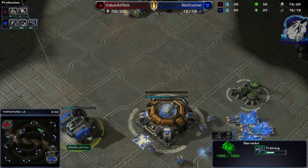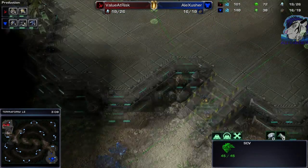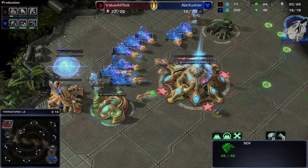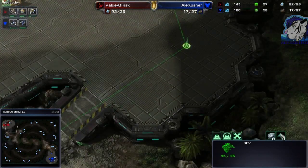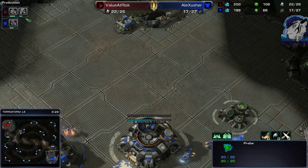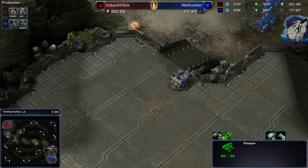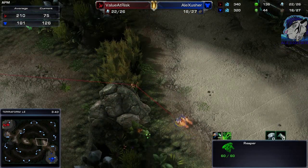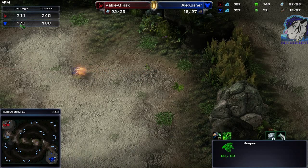We just see a reaper being produced, gas taken, standard stuff. There's a probe scouting around, seeing one geyser — no gas on one side. The second pylon is there, everything quite standard. You have the reaper and also the reactor. APM-wise: 210 average versus 180 average, so I could work on that, but for now it's fine.